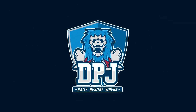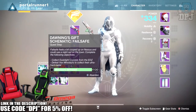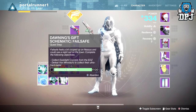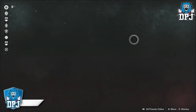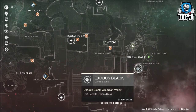Welcome back to the channel. Today I'm going to give you guys an amazing location to get the Vex Minotaur kills needed for the new Dawning milestone challenge - the Dawning's Gift Schematic for Failsafe. For this you need to first collect Dust Light Crystals, which is the planetary material under EDZ, then eliminate 20 Minotaurs - which without the right location can take you ages.